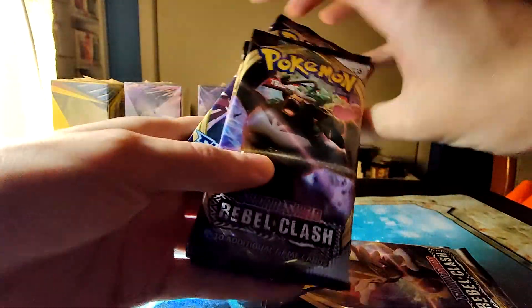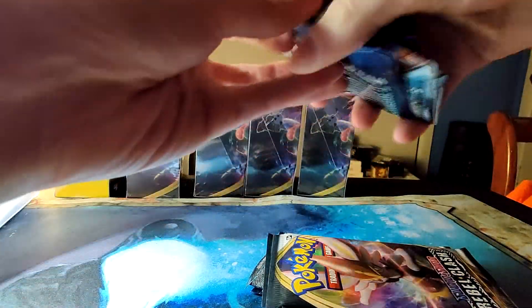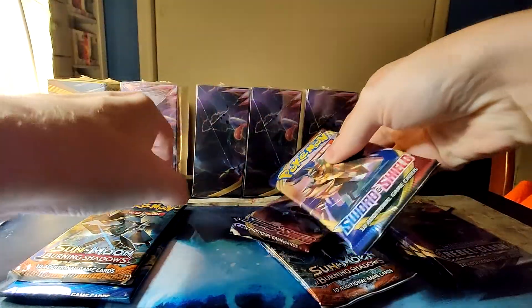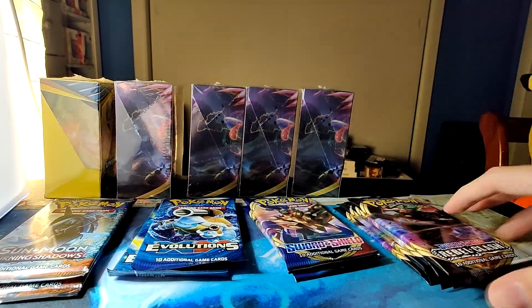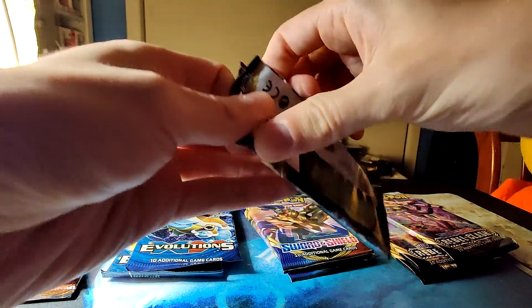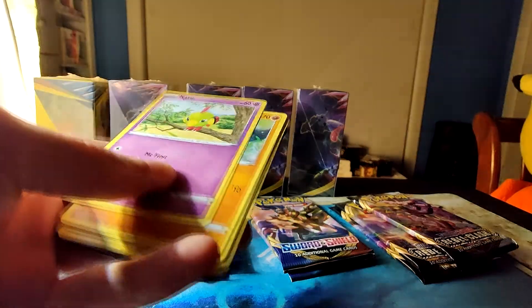Two Rebel Clash, Sword Shield, Burning Shadows, Evolutions. Alright, so we will start with Rebel Clash and then go into Sword and Shield, and then save the sets that potentially have Charizard in them for last. I haven't ever actually pulled an Evolutions Charizard myself, but I haven't opened a ton of this set. Alright, let's see.